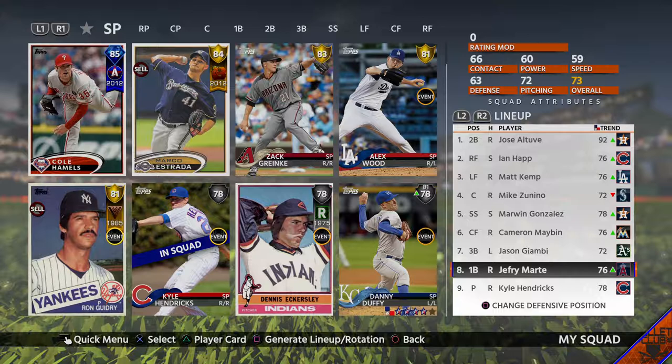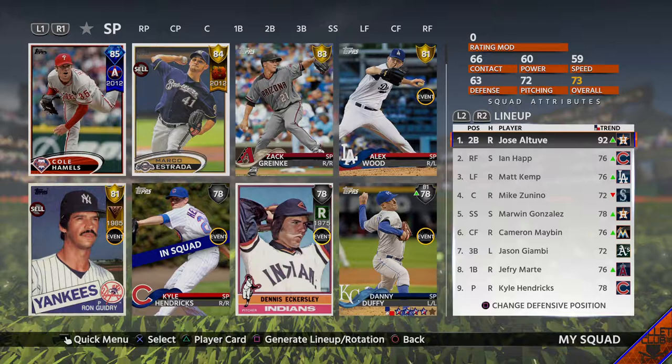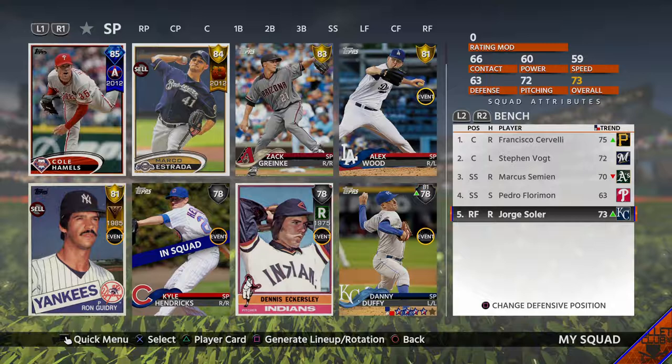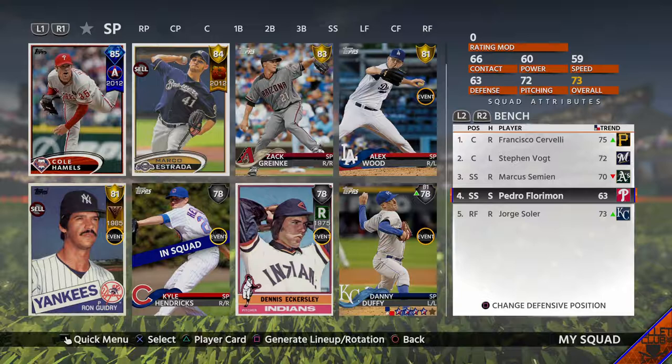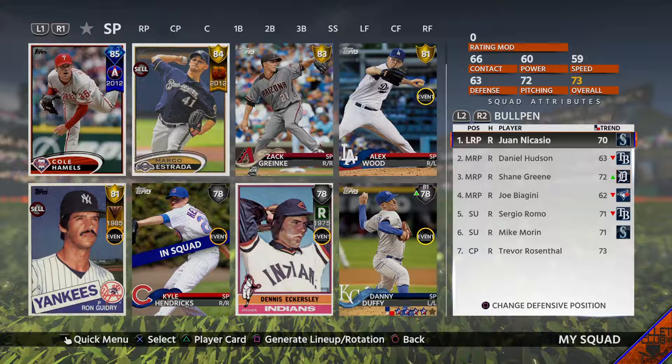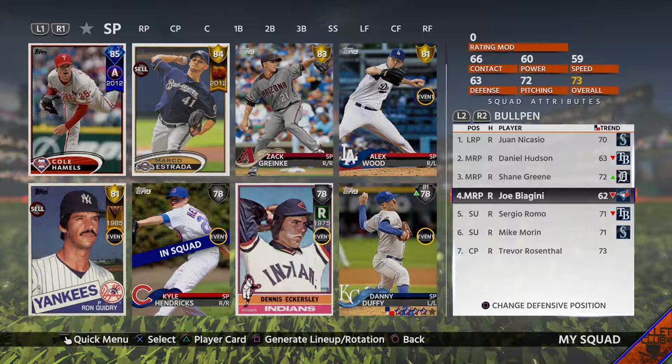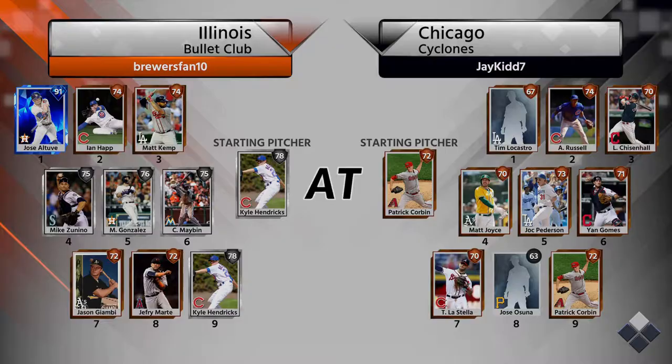I actually kind of lucked out — today is MLB opening day. I don't know when you'll be watching this, but today I'm recording, it's opening day. A lot of my guys in this starting lineup, except for Zunino, are all going up. On the bench I've got Francisco Cervelli, Steven Vogt, Marcus Simeon, and Jorge Soler. And then the lone common, Pedro Flo-Rimon — I only put him on the team because he has pretty good speed, I think an 81, so he'll be a pinch runner. The bullpen's not looking too good: all righties, all bronzes, even two that are currently commons because they're inside edge. I'm probably going to stay away from them this game.